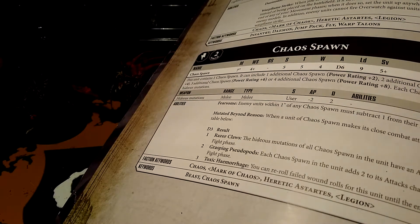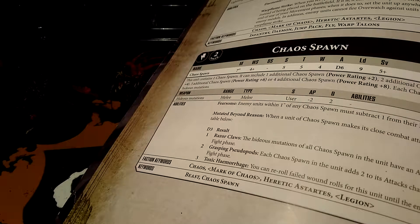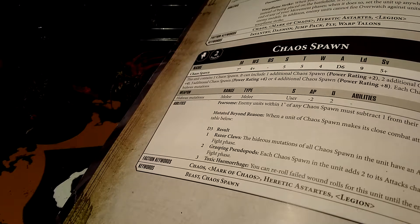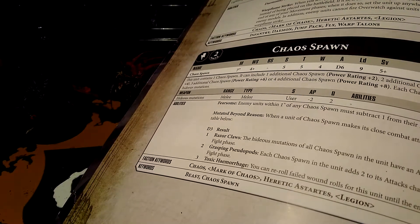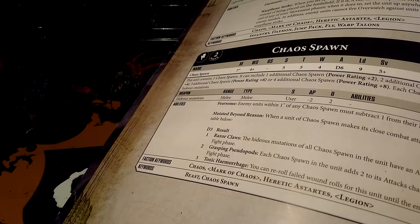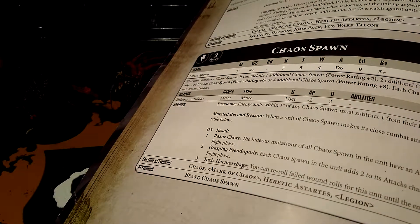Strength user, which is good, so strength five, AP minus two, damage two — which is good — with four-ups to hit as well. Fearsome: any units within one inch of any Chaos Spawn must subtract one from their leadership. So say there's like an orc unit nearby, they have minus one to their leadership.